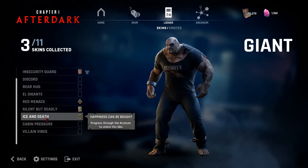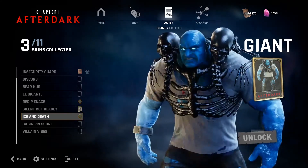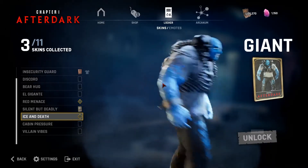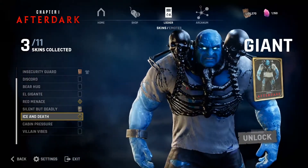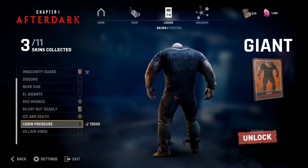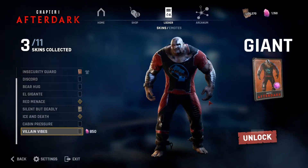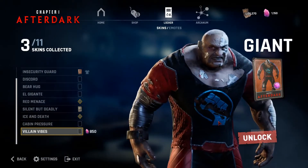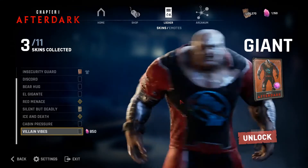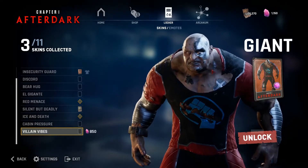Now we have the Giant cosmetics. His ice and death looks pretty crazy — his ice see-through arms along with skulls on him is really cool. I don't know whose idea this was, but it's very unique and I really like it. Then we have his cabin pressure, which is kind of basic — I don't really like it, it reminds me of his other cosmetics. Then we have the villain vibes, which is also kind of okay. It doesn't look too much like a villain, but I do like the facial and body features — those are really nice.